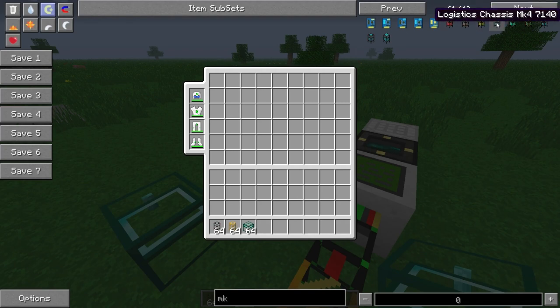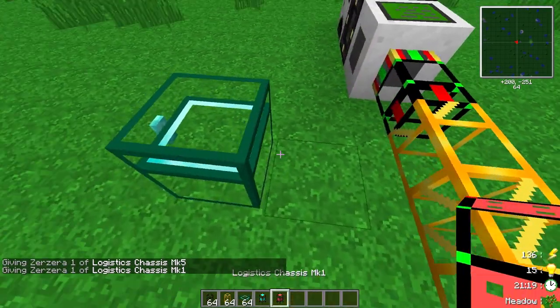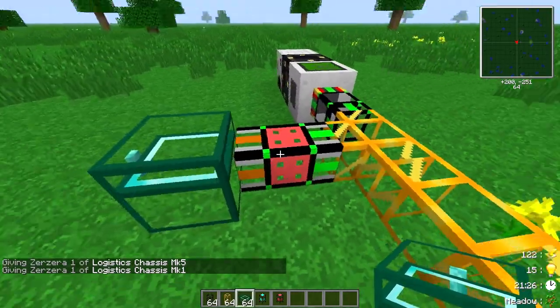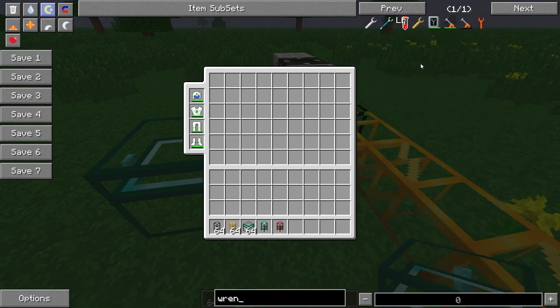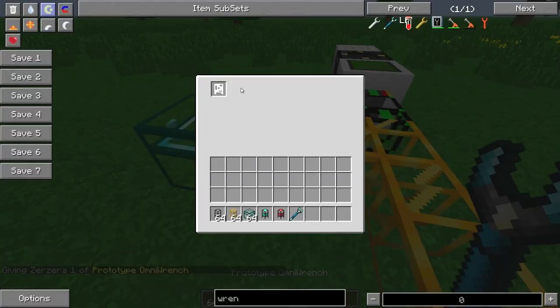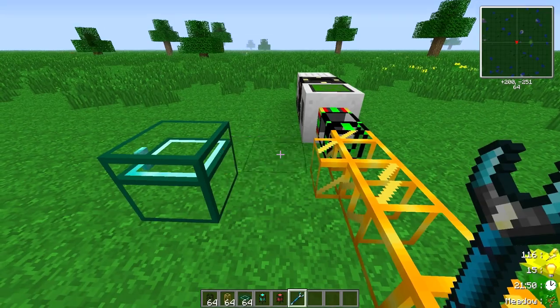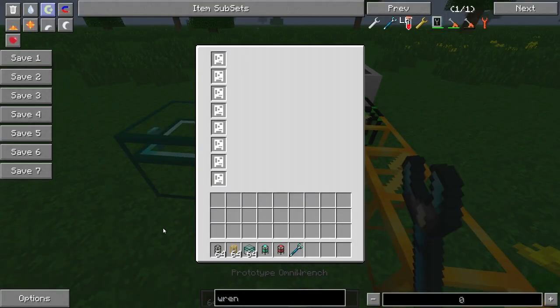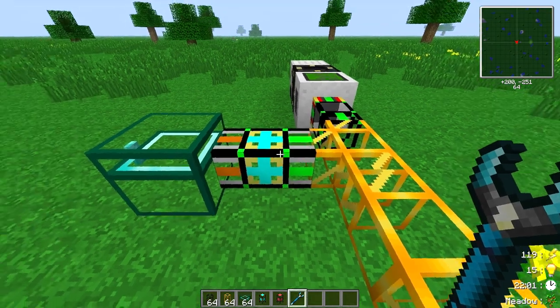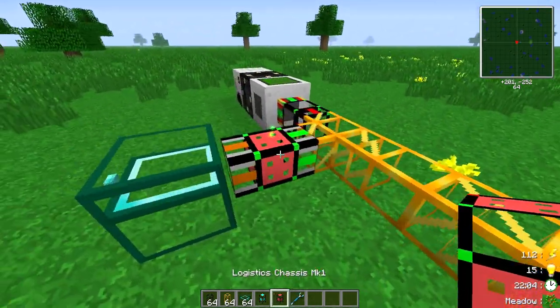Let me quickly show you the difference between Mark 1 and Mark 5. The Mark 1 is the simplest. To access these you need a wrench — you can use the regular Buildcraft wrench or the Omni Wrench from Thermal Expansion. The Mark 1 has one slot for a modular card, while the Mark 5 gives you eight slots for cards.